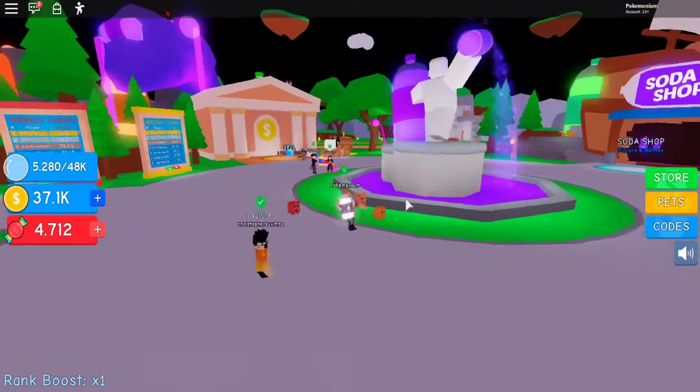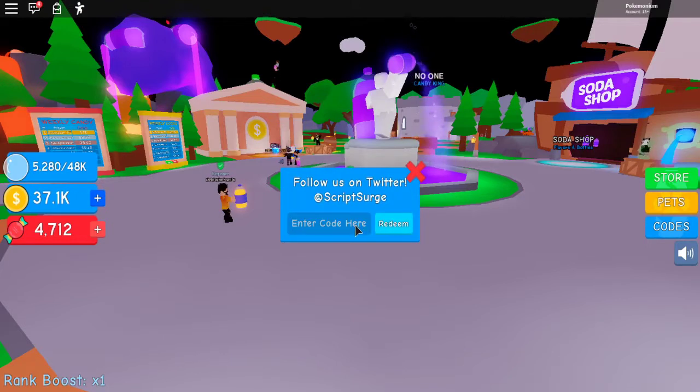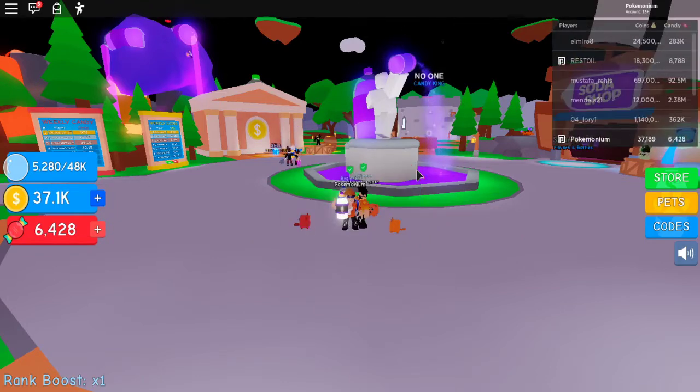For some reason I'm not getting anything, but yeah — a minute 30 of autofiz, that's pretty cool. The next code is GRAPESOTA. Redeem. And that gives us plus 500 candy. It actually gave me 1,700 candy. That's pretty crazy.